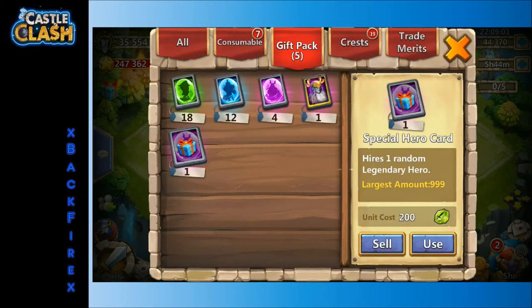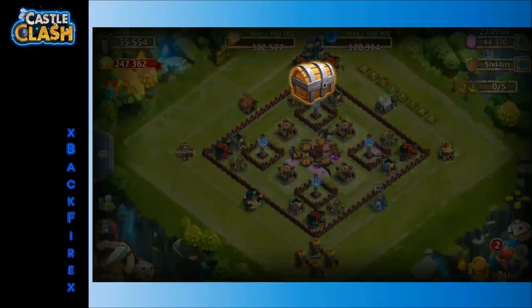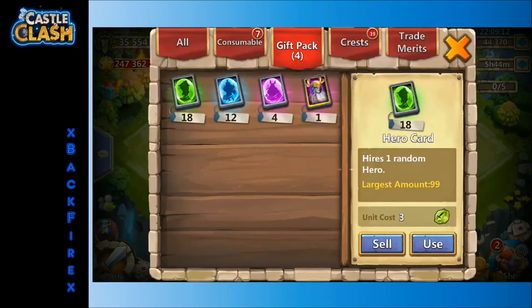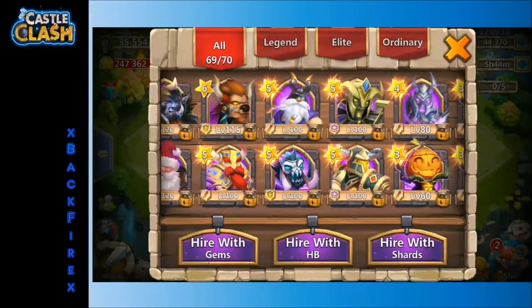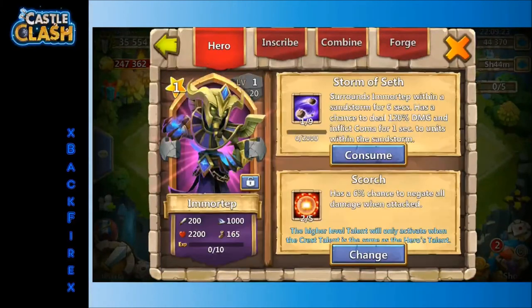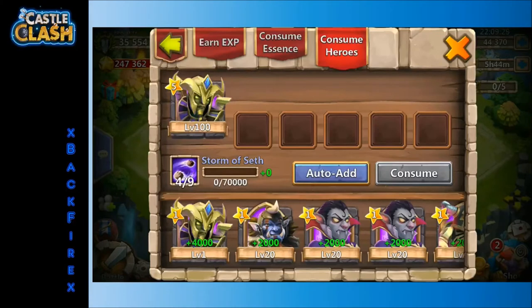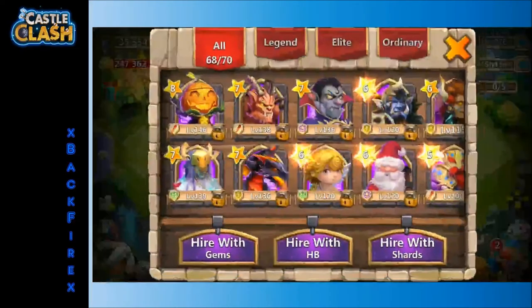Let's check out what this special hero card is. I'm probably going to eat that. Let's see what the talent is on it. Yeah, two out of five Scourge. Let's feed it to this one more to get the four thousand instead of two thousand.